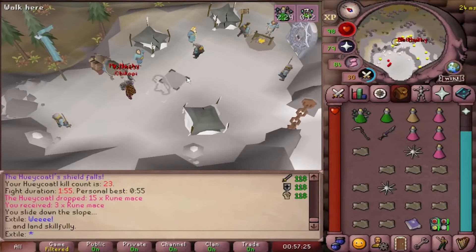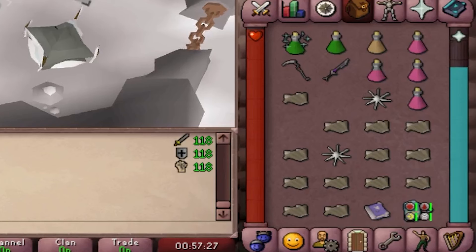This should be a zero damage fight, so you'll need minimal food. You might want stamina potions, prayer potions, and some food. Thralls and death charge will also work, but please remember to bring whatever you have.